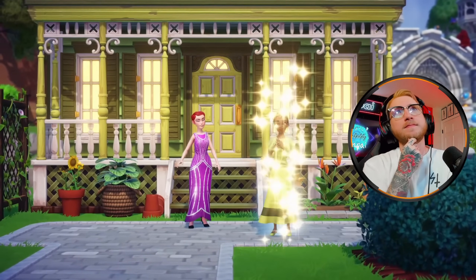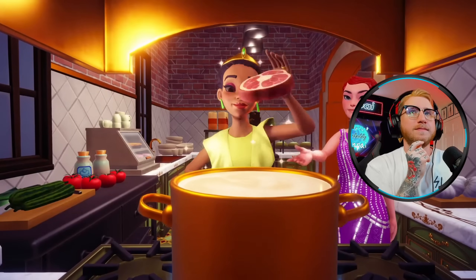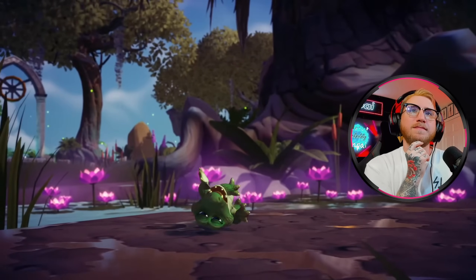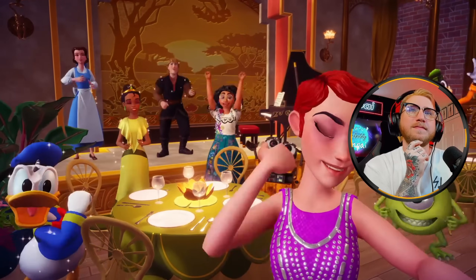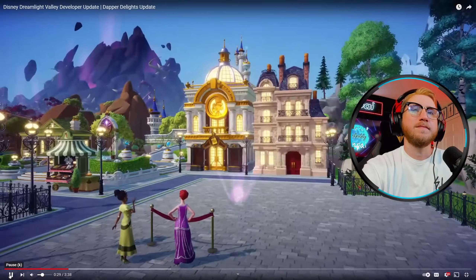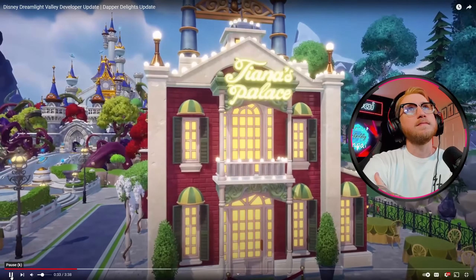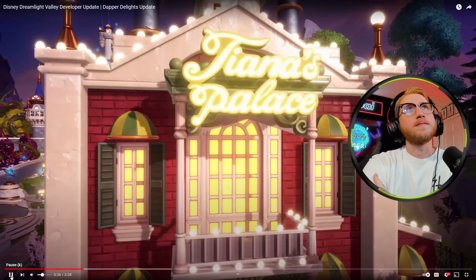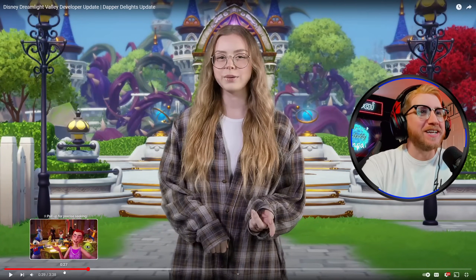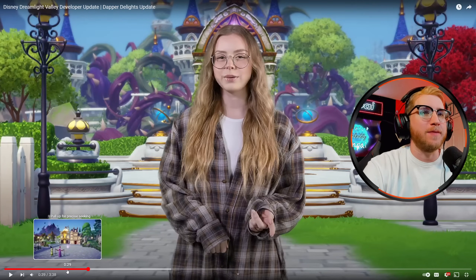We're happy to welcome the much-anticipated Tiana from Disney's The Princess and the Frog in our next free update. Coinciding with her arrival in the valley, delve into the magic of cooking, help out a little friend in need, and organize an event that's sure to bring villagers together all throughout the valley. Of course, your village wouldn't be complete without her iconic restaurant, Tiana's Palace. Put on your restaurateur hat and help Tiana get settled as she brings another source of flavor to the valley. Wow, that looked really good. I really like the look of Tiana's restaurant — absolutely amazing.